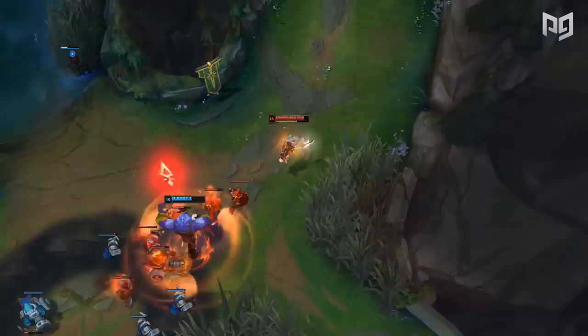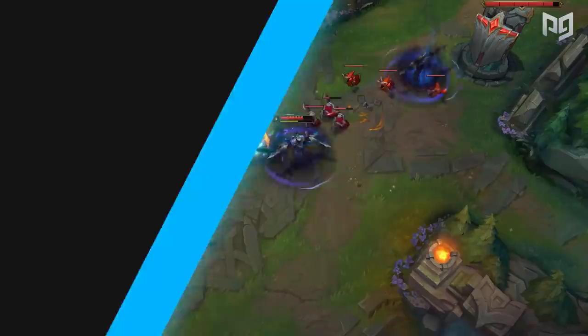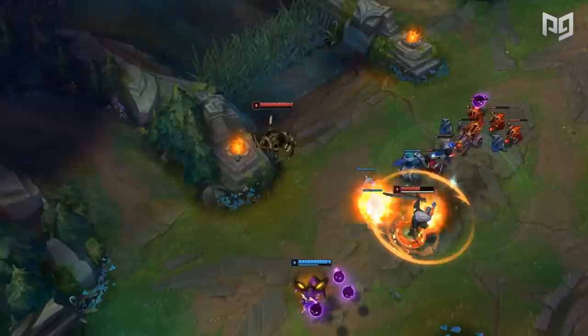When you get extremely fed and start snowballing games, you have the means to hard carry teamfights with your high damage output. But in other games, you'll need to be more creative. Playing each specific assassin is rather different — you've got notable ones like Zed in the mid lane, Pyke down bottom as a support, and junglers like Rengar. Generally, however, we can draw some guidelines.